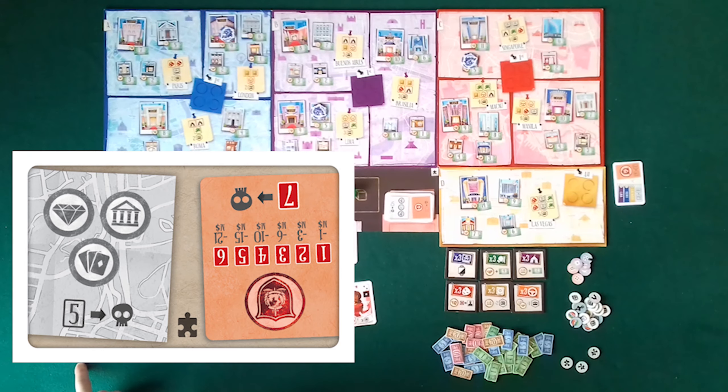If I accumulate 5 corruption cards on the rivalry side, I will automatically lose the game. Similarly, if I accumulate 7 corruption cards on the bribe side, I will lose the game.